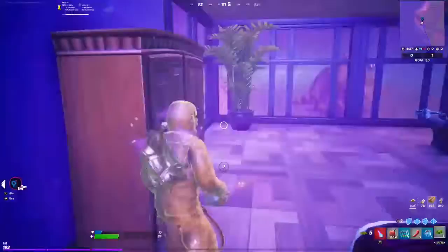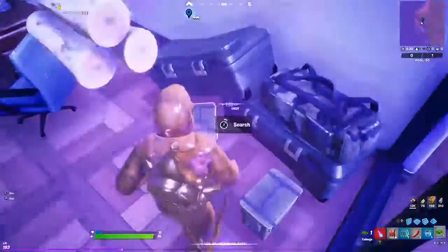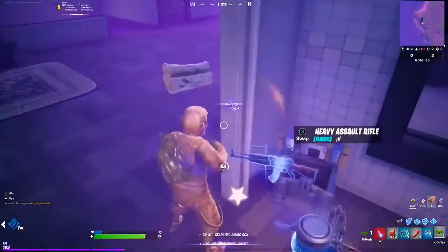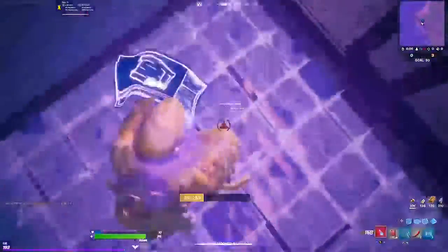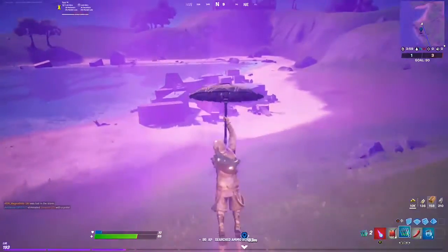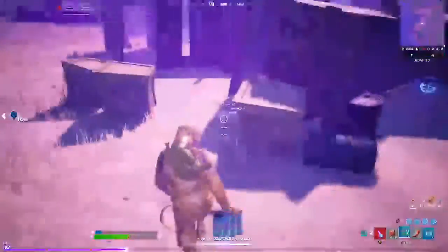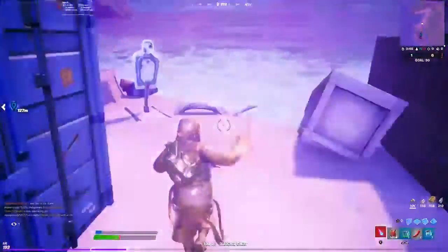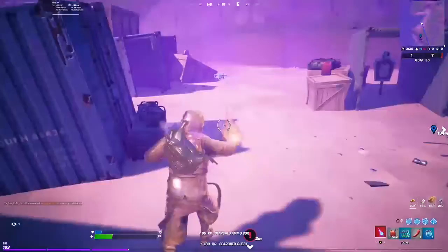Make sure to pick up white heals as well guys, so you can heal in the storm, because you're going to be sitting in the storm for most of the game while doing this method. This one is the longest, I would say, out of all of them. Chilis are definitely worth picking up to make the process faster — to make the loot path faster, I mean. An ammo box can spawn there.